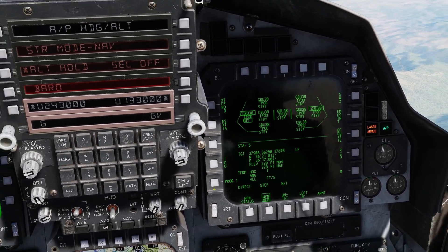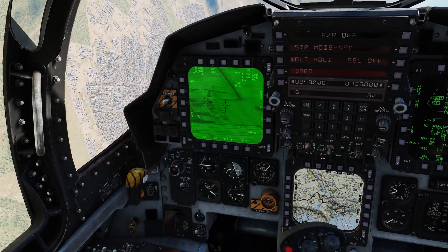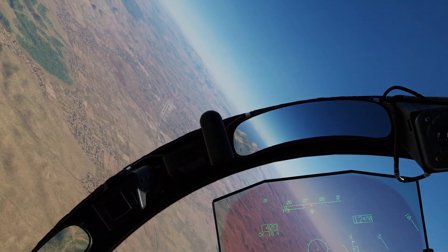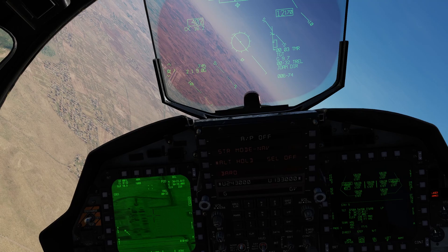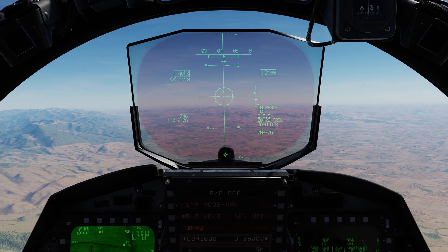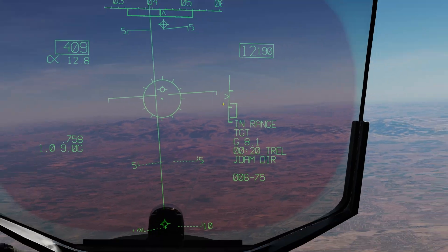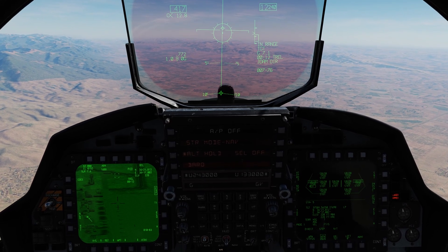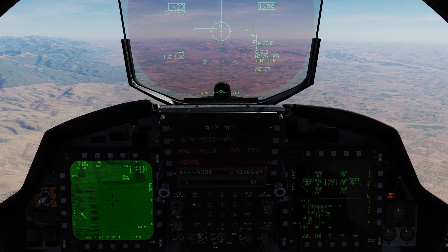All right, now all nine bombs are set up. We'll go back to program one and turn inbound. Master arm is armed, air-to-ground mode — we'll put our visor down for maximum coolness effectiveness. You can do auto or direct; I like direct. In direct mode, the pickle button is hot whenever you press it. In auto mode, you have to wait until the designation mark activates. So I'll do it manually — press the weapon release button for each bomb. Program one is two bombs so we'll press it twice, switch to program two and hit it six times, then switch to program three and hit it once.